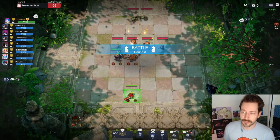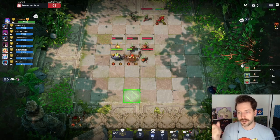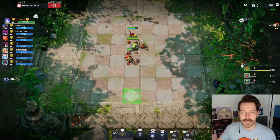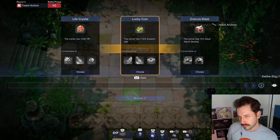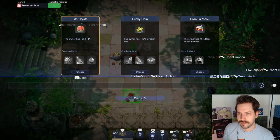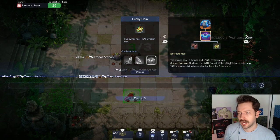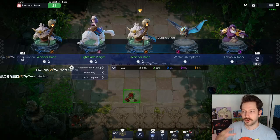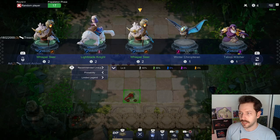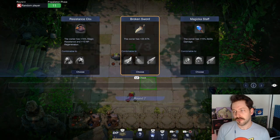We also have a magicka staff which could be combined to make a pulse staff — another really good item for divine builds. Other items you're looking for: a python wand for your hyper carry divine unit, whether it's an argali knight or a water spirit. The life crystal gives us that python wand, and the lucky coin gives us ice plate mail — two good pieces for this build.